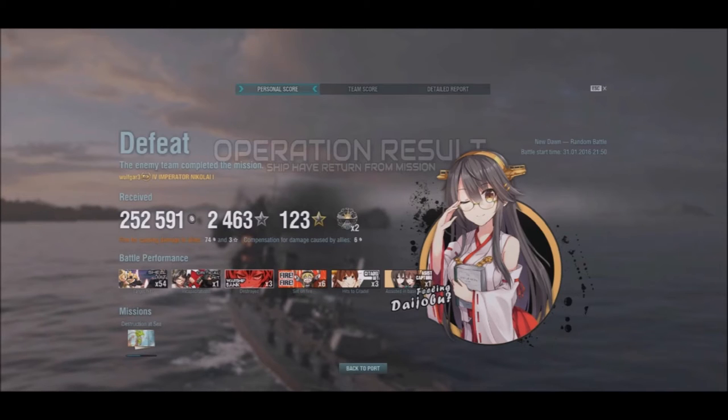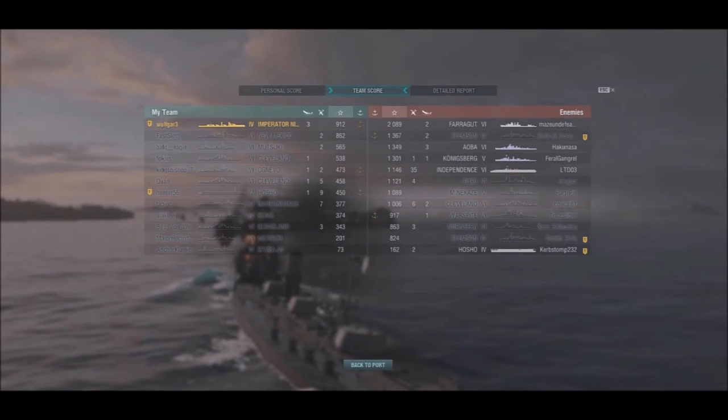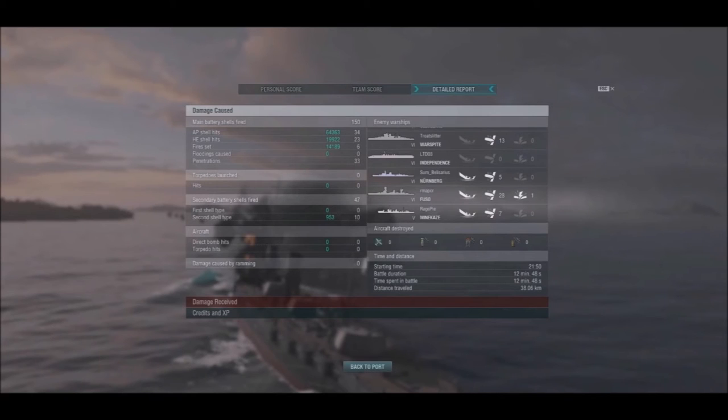The team score — the Emperor Nikolai, which I shall now affectionately call the Honey Badger of the Sea — we placed top of the list. We lost the battle, but the enemy just couldn't kill this tough little ship. Detailed report: 34 AP shell hits for 64,363 damage, 23 HE hits for 19,922 damage, six fires set for 14,189 damage, 10 secondary shell hits for 953 damage, for a grand total of 99,427 damage. This was a great battle by the Honey Badger of the Seas — the ship they just couldn't sink.